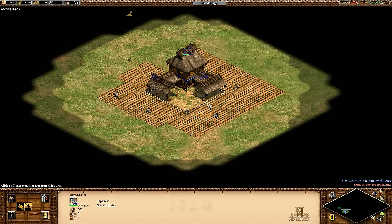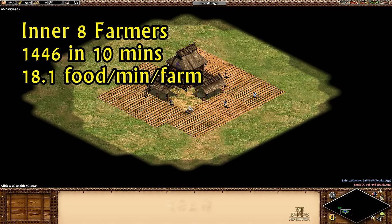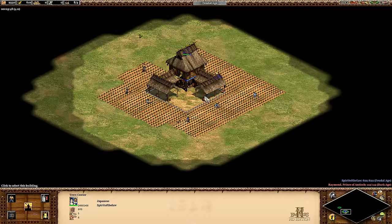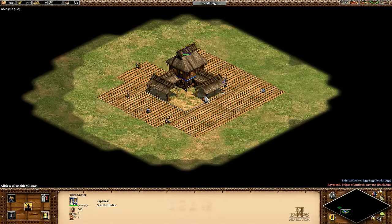So I ran a town with eight farmers for 10 minutes. I picked that amount of time because it's about the lifespan of a farm, so they'd have a reseed in there. It turns out the eight farmers collect about 18.1 food per minute per farm — that's going to be our baseline for the rest of this. As a side note, I checked all of these with and without the wheelbarrow tech, and the numbers I'm giving are without wheelbarrow, but wheelbarrow has a consistent effect for all the different layouts of increasing the gather rate by 13.2 to 13.6%, so it didn't really change the outcome and seems to affect them all about equally.